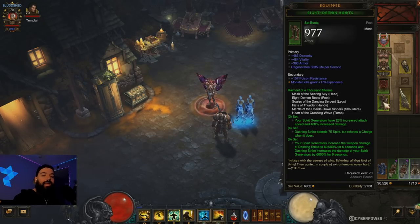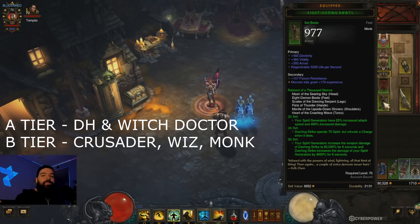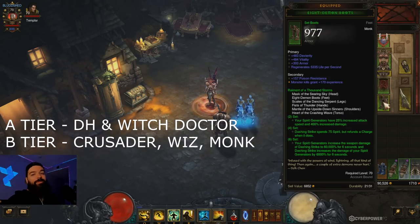In the A tier I have UE (Unhallowed Essence) above Witch Doctor, but Witch Doctor is also A tier. Witch Doctor has good things going for it — the whole Helltooth set buffs all your pets. Arguably it's the fastest Massacre bonus chain class. From 1 to 70 doing Massacre bonuses, you'll beat anybody because you have so many DoTs it's almost impossible for them to drop off the target.